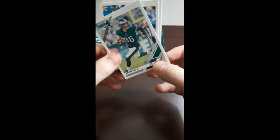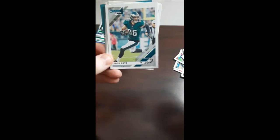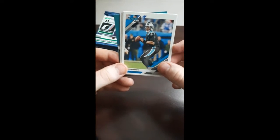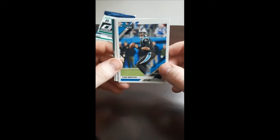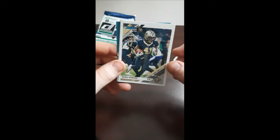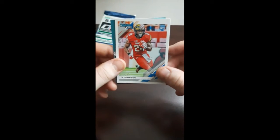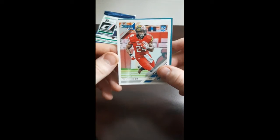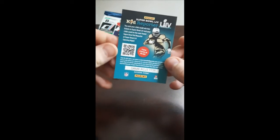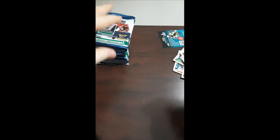Zach Ertz, tight end. Cam Newton — see what he can do with the Patriots this year, see if he can have a comeback. Kinda had a rough season last year. Camara. Ty Johnson, rookie card — throw him over here to the side. And then there's a Kid Reporter insert. I'm not a kid anymore unfortunately, so that's not gonna apply to me.